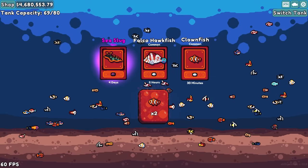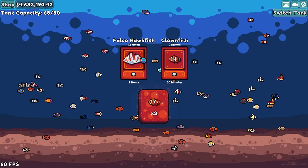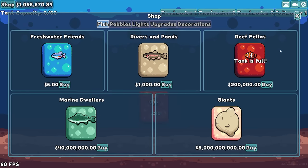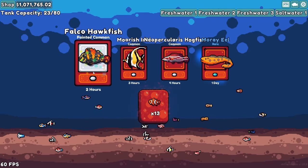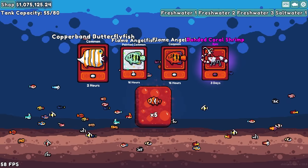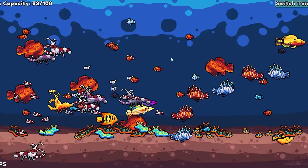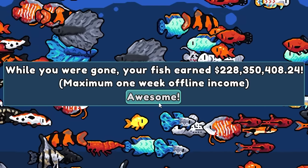Another golden rare — that thing might look super cool, switching tanks. There's going to be a lot of sea slugs and coral shrimp in the other tank too. I think this is going to make me absolutely broke — oh, I've got a million dollars left. I'm just going to leave all of these fish in this tank. There's something super cool: over here we have 93 legendary or better fish, including all of those sea slugs on the bottom. Good news: 228 million dollars — that is awesome.